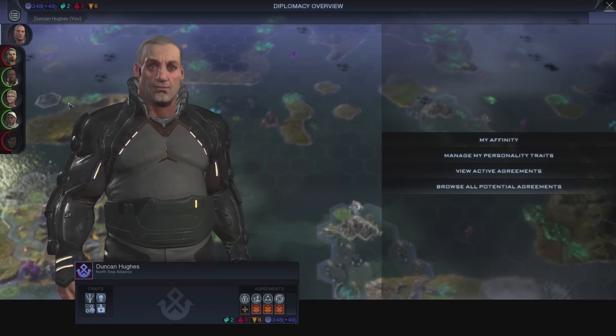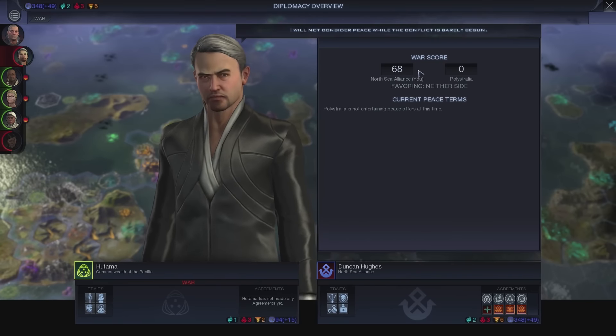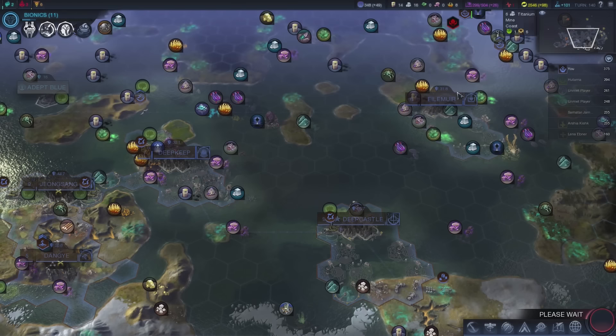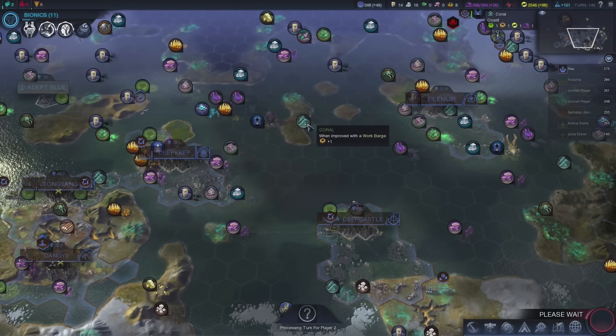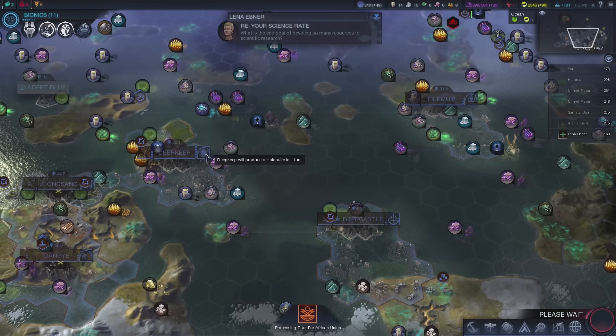Let's take a look at the war score now — 68. He will not consider peace when the conflict has barely begun, so you really need to be fighting him, doing damage, or he needs to be damaging you. And then eventually I'm guessing he'll be willing to come to some type of peace agreement.